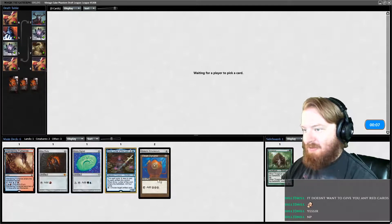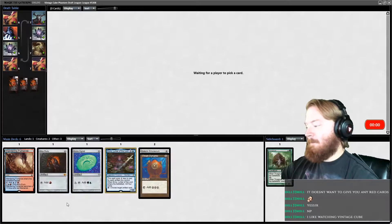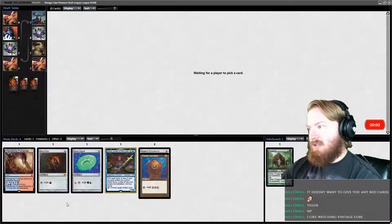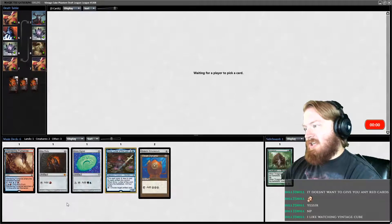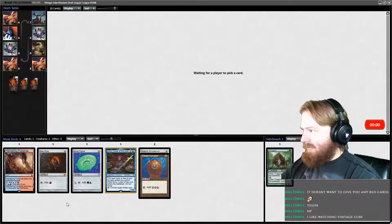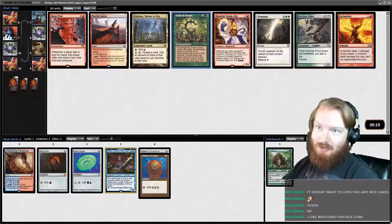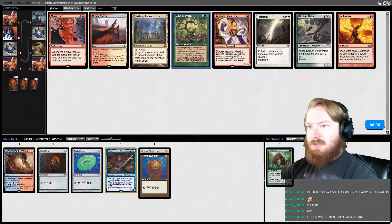We've gotten some amount of artifact ramp. Vintage Cube is fun — it's by far my favorite format to play on Magic the Gathering Online right now, and definitely my favorite Bodo format. We're going to be on the lookout for things like Sundering Titan, Blightsteel — just big dumb artifact beaters — and Tinker, Dack Fayden. We could take Oath of Druids if we get some very large creatures. I'm fine oathing into a Blightsteel or an Emrakul. It might compete with Emery, but I'm okay with that. I don't think I'm playing Mana Flare, so Oath it is.